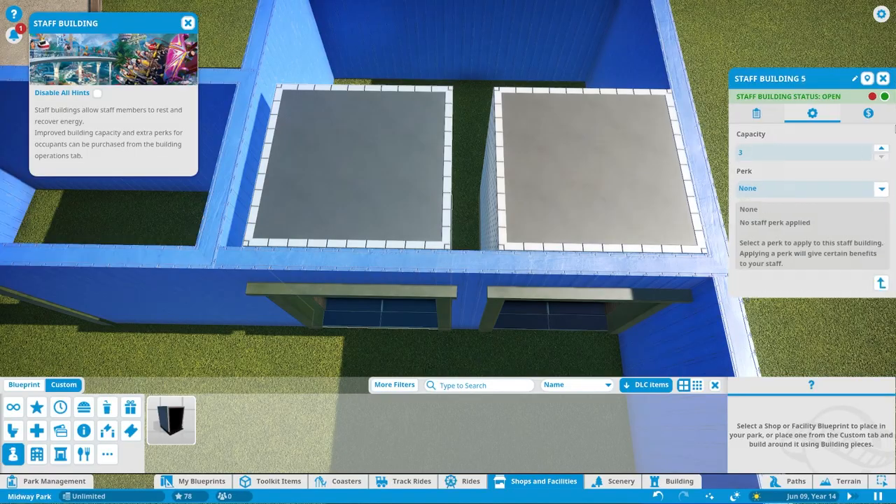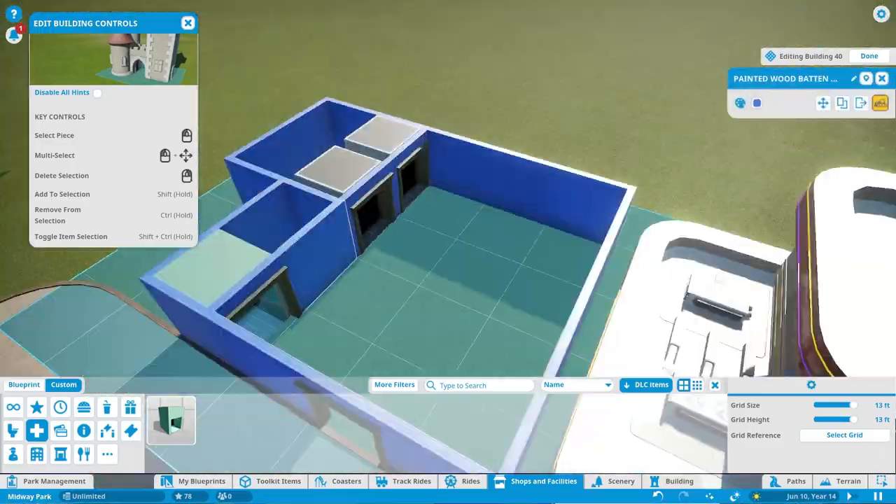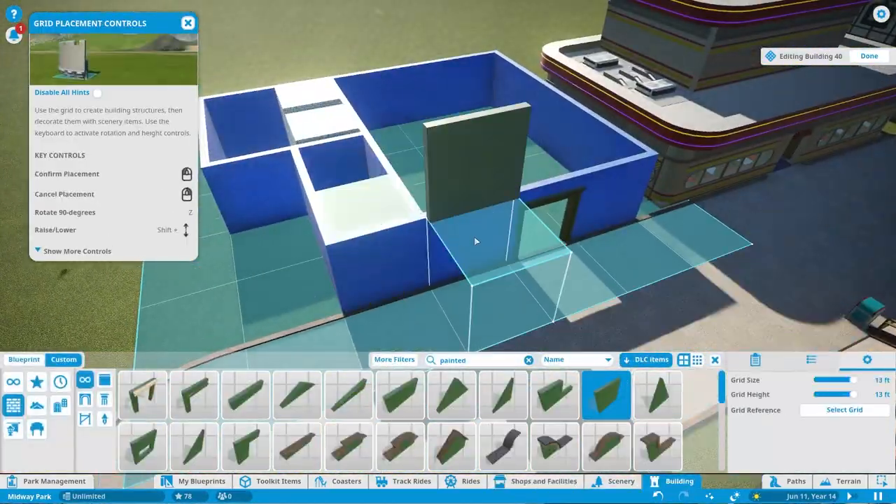I think this building turned out pretty well, but it took a long time. This was really the first building where I actually paid heavy attention to what's actually inside — the interior. Hypothetically these are just some meeting rooms here, but they'll serve as break rooms, and we just have a little first aid area there.